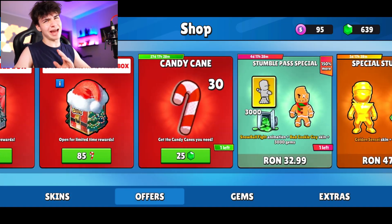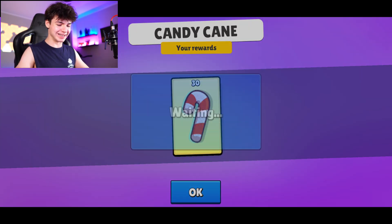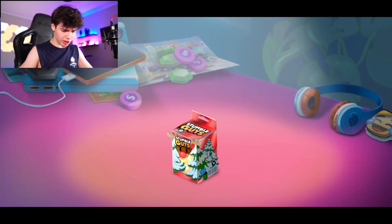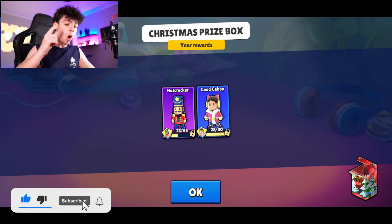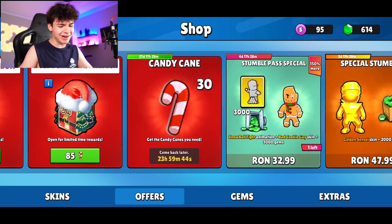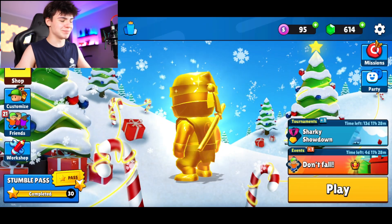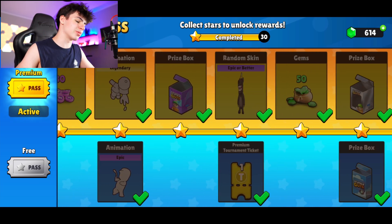The Gabby skin — it's a pretty cool one but it's just a rare, not that awesome. Let's try getting a normal box since we haven't claimed that before. Out of the normal box you get just two rewards — understandable. We're almost at the rare skin but not quite. I don't think there's any other way to get candy canes at the moment since we spent a lot of them. There's gonna be a lot in the stumble pass though, so we'll wait for that.